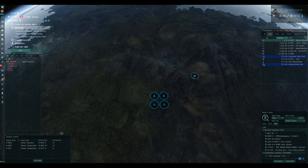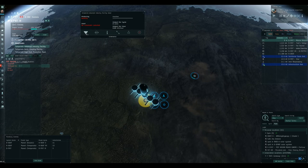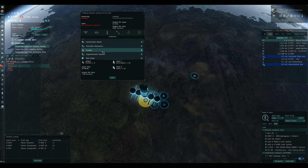We need to go into processes — it's going to be the advanced industry that we want, not the basic one. So we put one of these down and link it. If you have a look at the schematics, it's exactly the same as the basic one except these are a bit more advanced. Scrolling down to coolant — the input is 40 electrolytes and 40 water, and when processed together the output is going to be 5 coolant units. That's what we want.